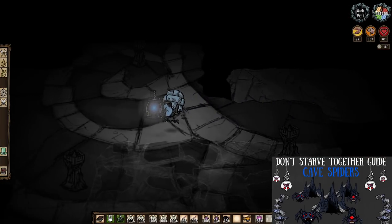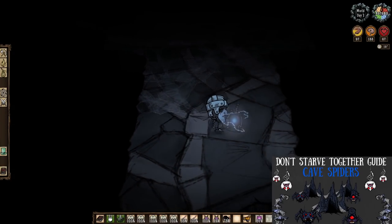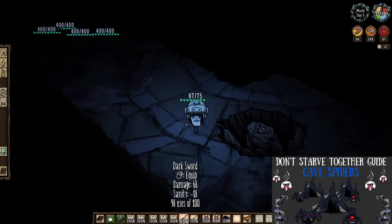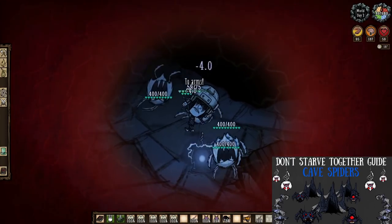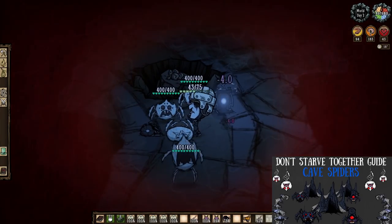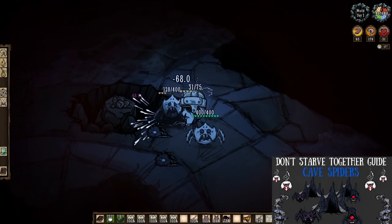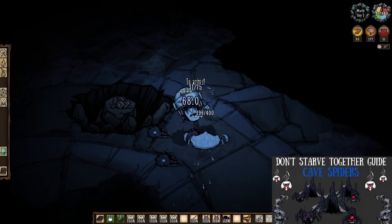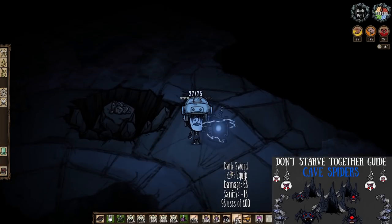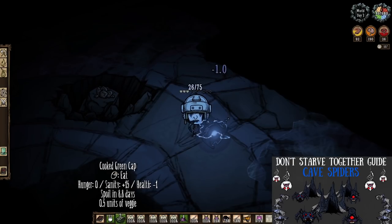Another mob you should already be acquainted with is the Dangling Depth Dweller — especially if you have already been through most of the wilds, the ruins proper, and most definitely the Labyrinth before coming here. You can fight them, sure, but I'd really just try your best to stick to the edges of their webbing. There's really no need to create any more problems for yourself, especially in this place. Just stick to the edges and they won't even spawn, and you can be on your way.